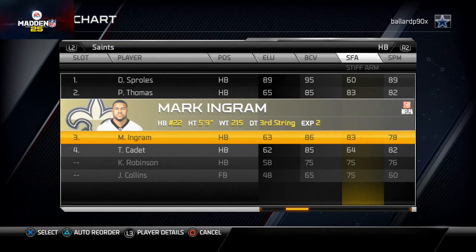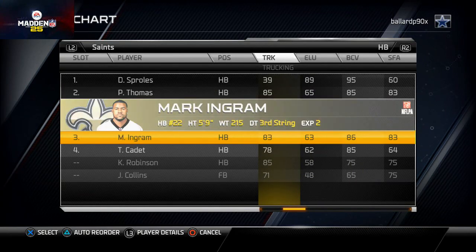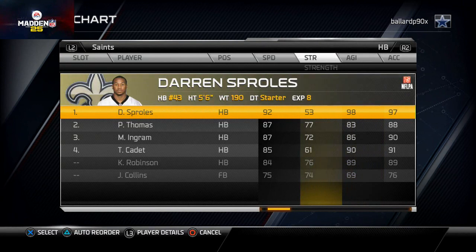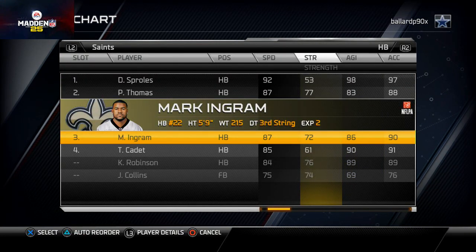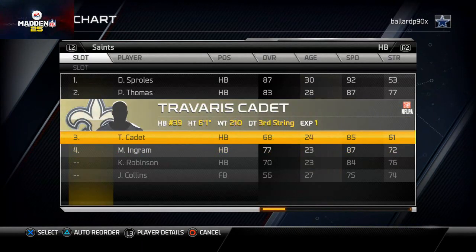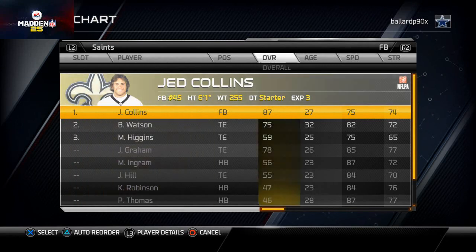Darren Sproles has 95 ball carrier vision and 89 elusiveness - nobody else really has that elusiveness. Thomas and Ingram are both pretty good power-style backs. Looking at trucking: 85, 83, 85. Ingram has decent strength and acceleration, actually a bit more of an athlete than Thomas. Cadet is probably the best athlete of the three. I'm going to leave Thomas as backup, move Cadet up one, Ingram at fourth slot, and Pierre Thomas will be my in-game runner.